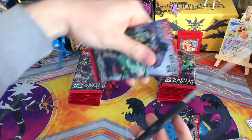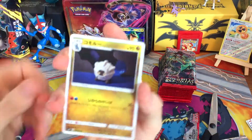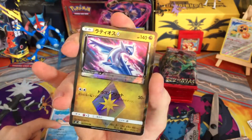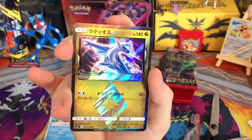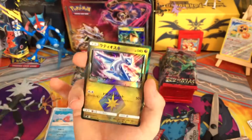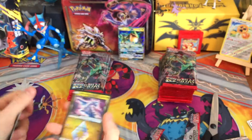We've got Shelgon there, Seidot — oh, we've got the Latios Prism Star also, very nice card, a Dragon-type Prism, awesome card. In terms of playability, I believe the Latios has more potential, but this is still a cool card to have.